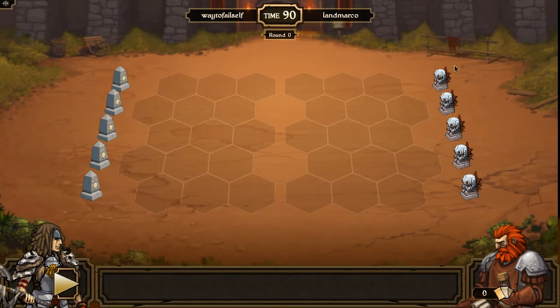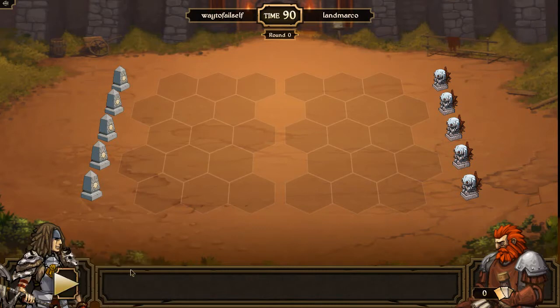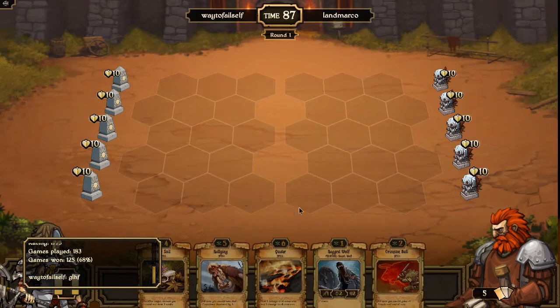Hey everybody, this is Way2Fail with more Scrolls action, where today I'm doing another Reddit Ladder League game where I'm taking on LanMarco, who is rated 1775. He's the second highest rated player in my pool. So this is going to be a fun, interesting matchup, and I'm going with my standard mono growth deck, and LanMarco is an energy player.